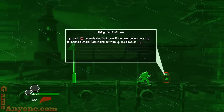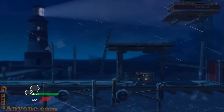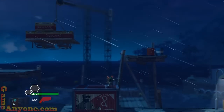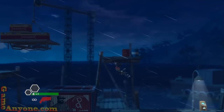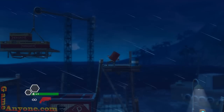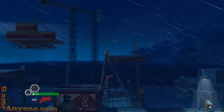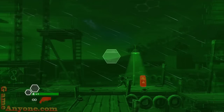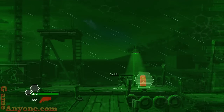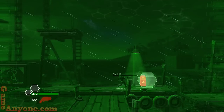We'll be needing to do that. The bionic arm: left and circle extends it. If the arm connects, use left to initiate a swing, reel in and out with up and down on the left stick. You can grapple onto ledges, pull yourself up and down, and grab onto items. To grab a barrel, put the arm on it and pull back on the stick. To let go of stuff you have to use the circle button — in previous games you could just set yourself in motion, but in this one you actually have to press circle to let yourself go.